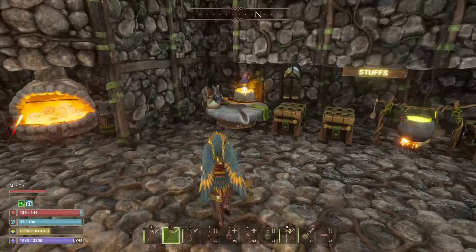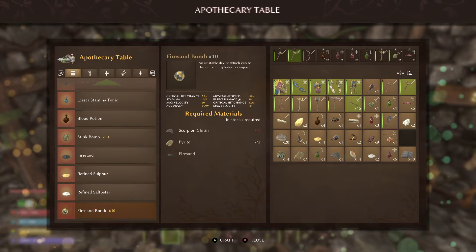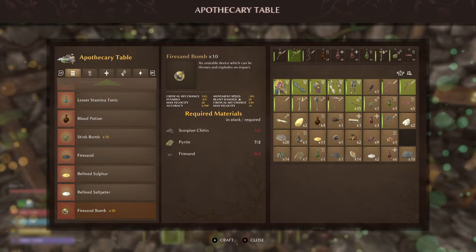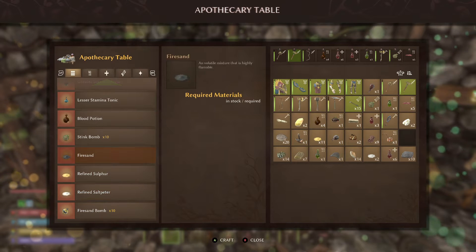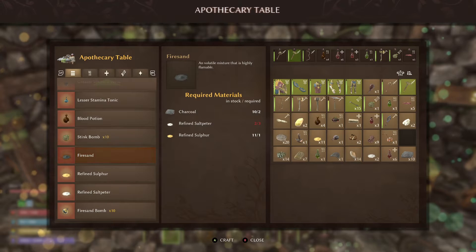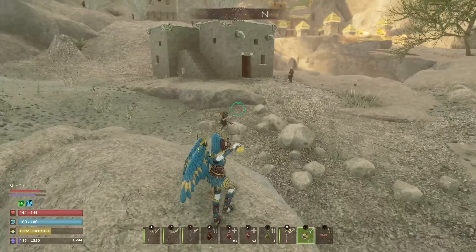The bombs and the fire sand are pretty expensive. For the bombs you need two pieces of pyrite, two pieces of scorpion chitin, and five fire sand. So you need to pick up 15 refined saltpeter, five refined sulfur, and 10 charcoal just to make five fire sand to go ahead and make the bombs, although you do get 10 bombs in return.